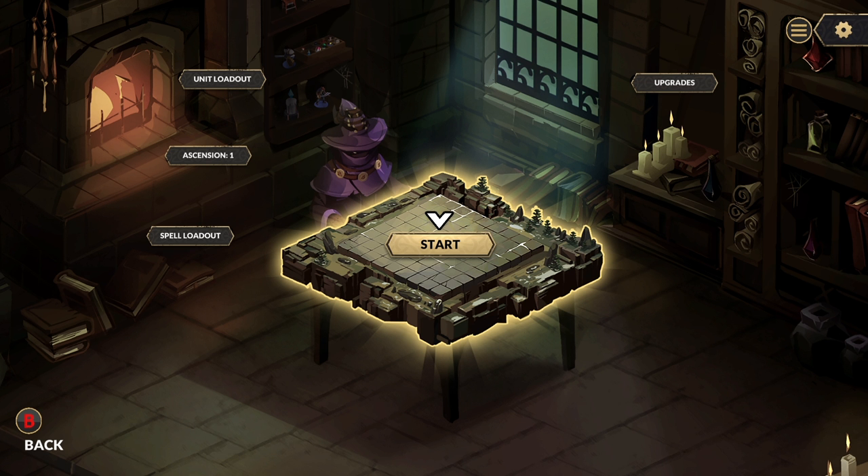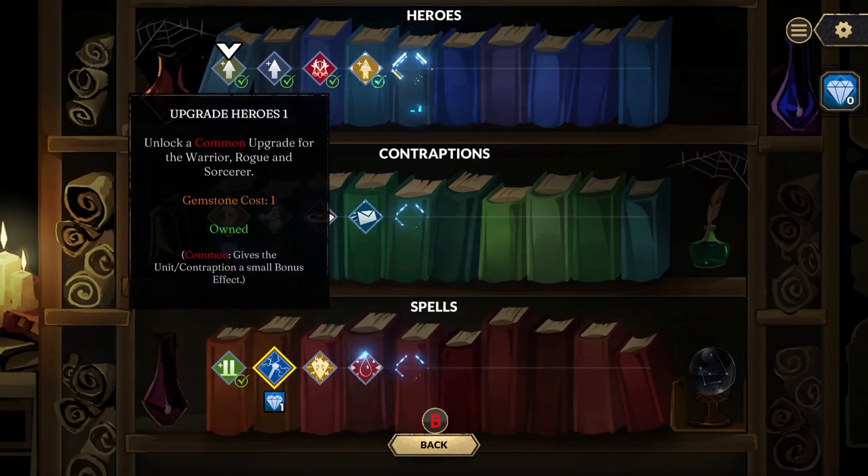Before you go into the game itself, you're in your hub — your base — where you can see the board but also pick which spells and which troops you want to take in with you. What I really like about the spell loadout is that it's not always the same; the different spell loadouts you can pick change every run that you go through.